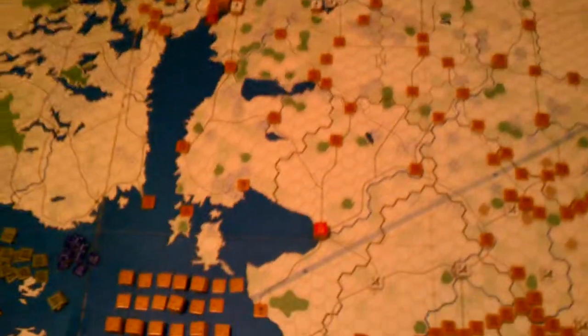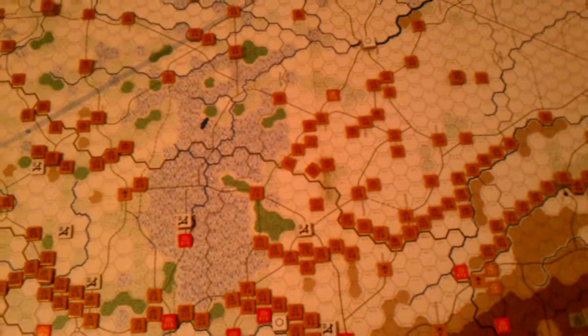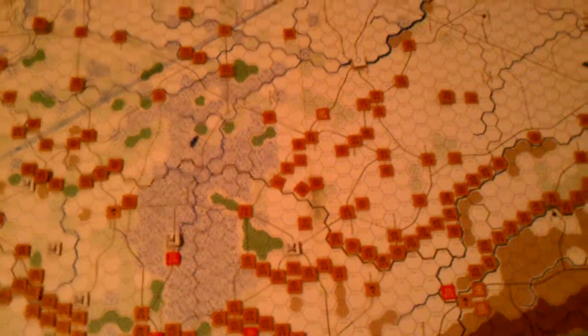This game is Fire in the East, Scorched Earth by GRD. This is the initial setup of the Soviets in 1941. It was a pre-designated setup — there's the Russian Air Force — and it was published in one of the Europa magazines by Victor Hauser.